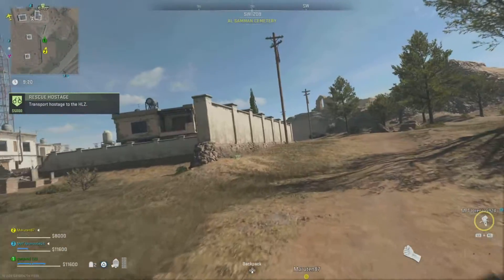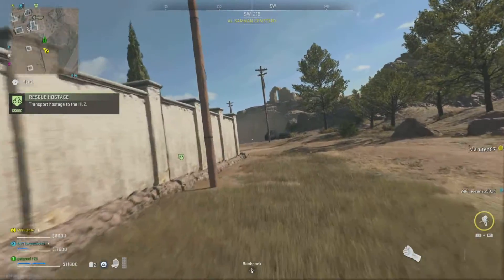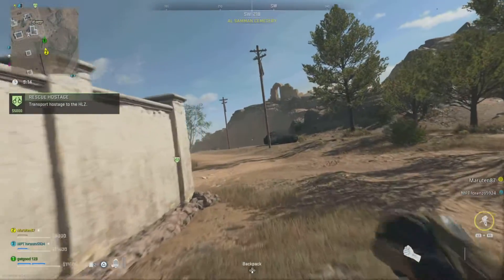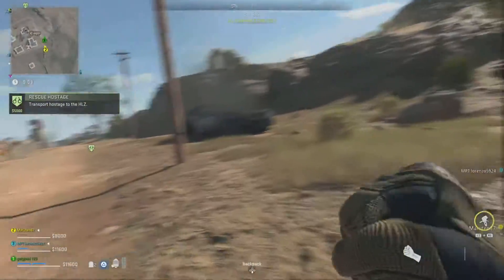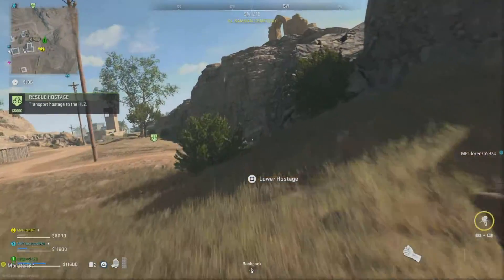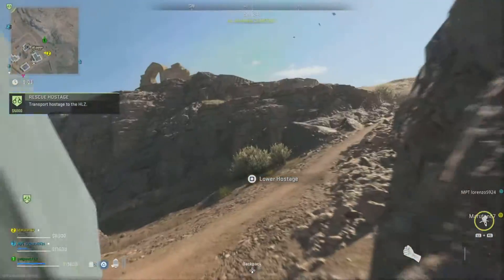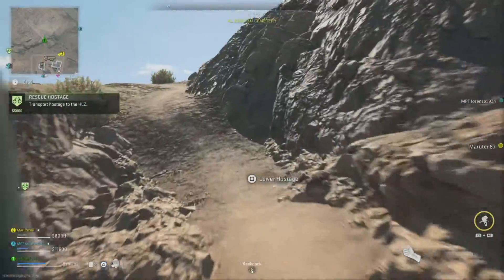Near the exfil zone there are enemies ahead, and there are enemies on a building too. My teammate is behind me with his RPK. I tried to slide but I learned you can't slide with the hostage on your back.